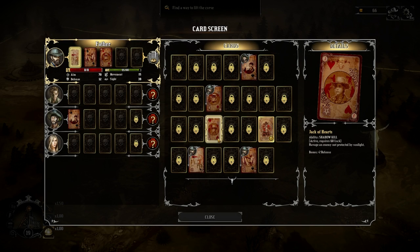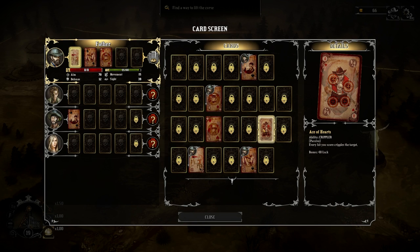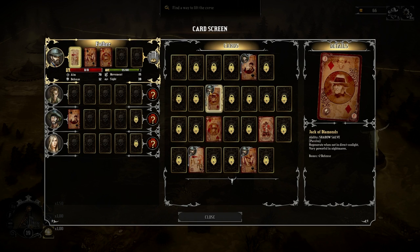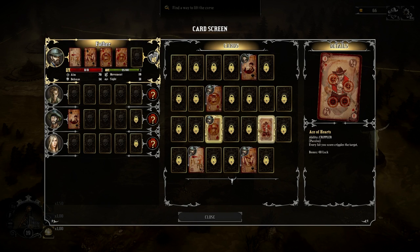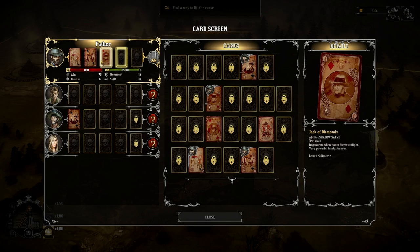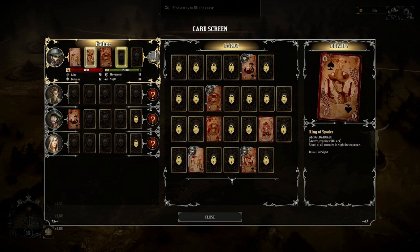What did we get for cards? We got the Jack of Hearts — Shadow Kill, ravage an enemy not protected by sunlight, plus two defense bonus as well. I assume that just murders the fuck out of a guy not in sunlight. Shadow Kill — we have four people now, sweet. And Ace of Hearts — ability Crippler, passive. Every hit you score cripples the target. That's probably good for him as well. We got so many cards now it might be worth actually making combinations. We got some Hearts but not enough to really make anything.